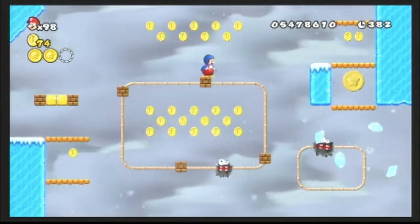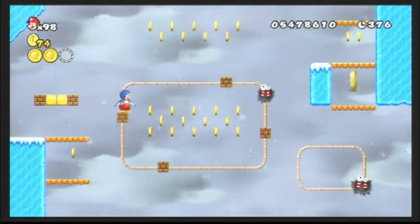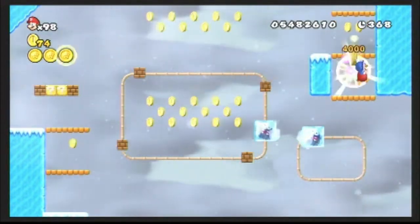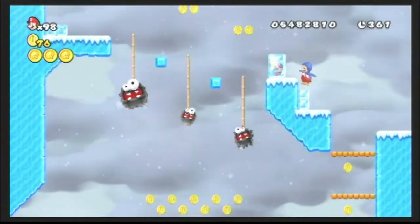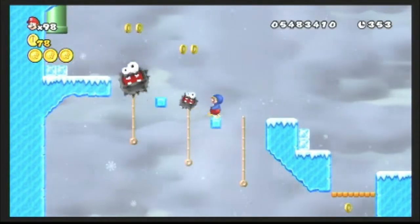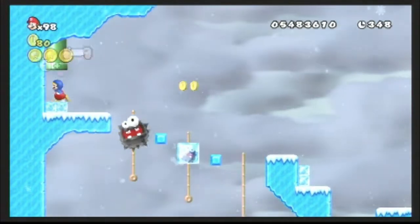The thing is, one of these little blocks — you want to freeze that fuzzy that's all by himself, and jump up. I was seriously not expecting to be able to pull that off. I actually thought I was going to miss my jump, but I was able to do it, so we're going to potentially leave World 9-5 with all the star coins, which I'm okay with.